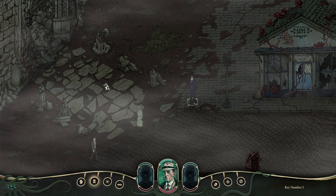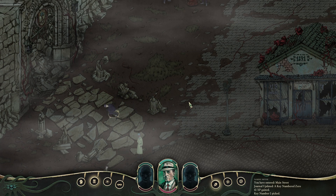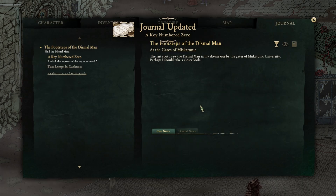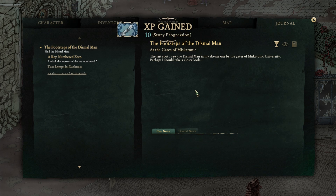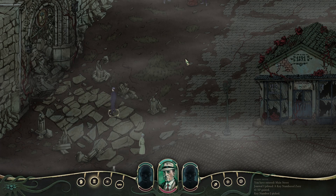What is this thing over here? It's a key number zero. Let's check the journal. The last spot I saw that small man in my dream was by the gates of Vizcadar University. I found a peculiar key at the entrance of the ruined university, marked with the number zero. Perhaps I could find someone to tell me what it unlocks.